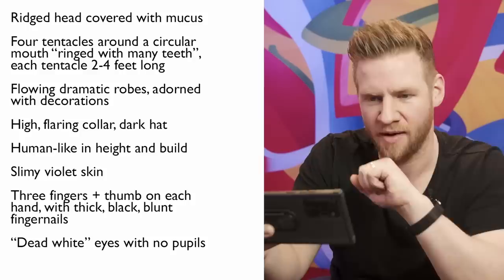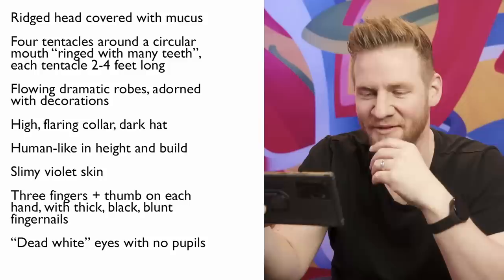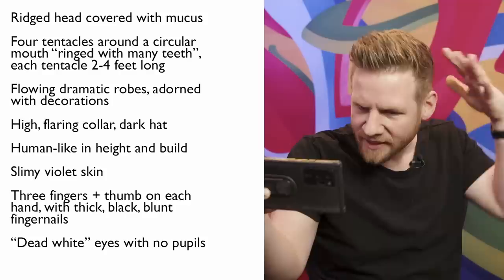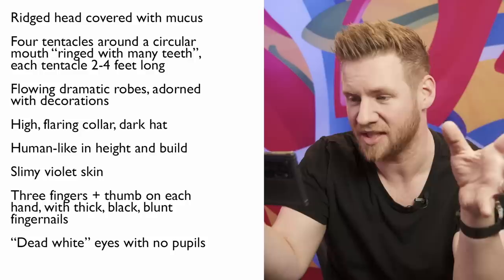Now on to monster number two. A ridged head covered with mucus — a strong start. Four tentacles around a circular mouth ringed with many teeth, each tentacle two to four feet long. Flowing dramatic robes adorned with decorations. High flaring collar. Dark hat. Human-like height and build. Slimy violet skin. Three fingers and thumb on each hand with thick blunt black fingernails. Dead white eyes with no pupils. No idea.